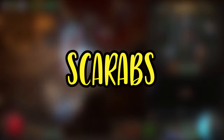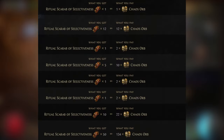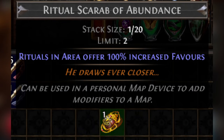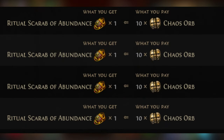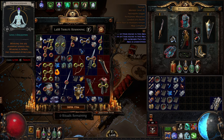Moving on to scarabs: you're going to get two Ritual Scarabs of Selectiveness, giving two additional rerolls for a total of five, and making it so four of the five rerolls don't cost any favor. These are about one to two chaos each. You're also going to grab Ritual Scarabs of Abundance — these essentially increase the amount of items within the altars by 100%, so with two of them you're tripling the amount of items per reroll. These are about 10 chaos each.